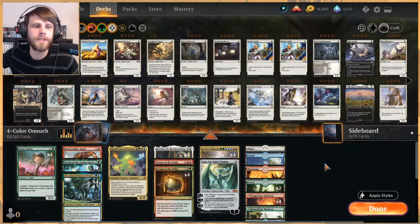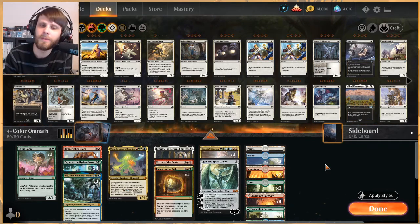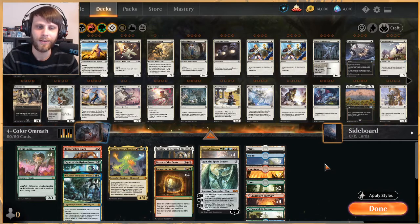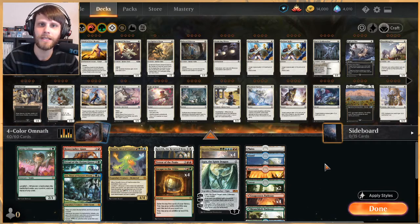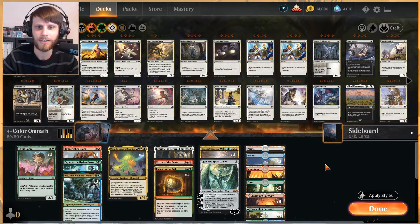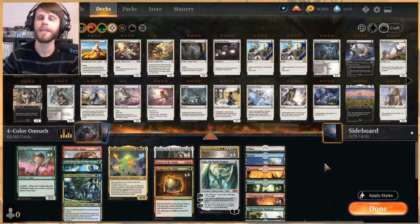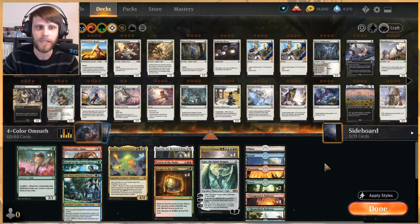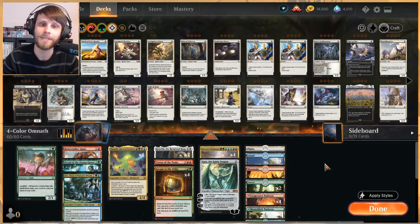What is going on everybody, welcome to another gameplay video. We're sticking with standard and we're sticking with four-color Omnath, which is kind of taking over standard right now. We're less than a week in as far as having Zendikar Rising on Arena, but we've already seen this really taking over in terms of tournament play. There are a few different versions — the one I'm running here includes Terror of the Peaks, Ugin, and two Kenrith. Some versions go for Felidar Retreat, but this is the version we're going with today.